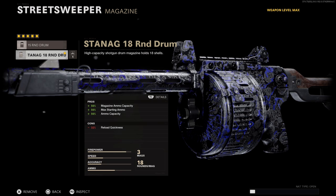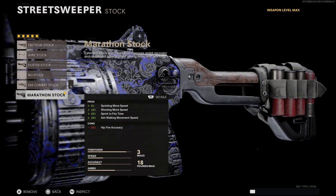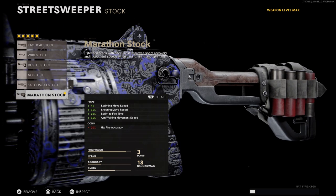For the magazine, take the 18 round drum for the best capacity. And lastly, go with the Marathon Stock for the massive buff to your mobility.